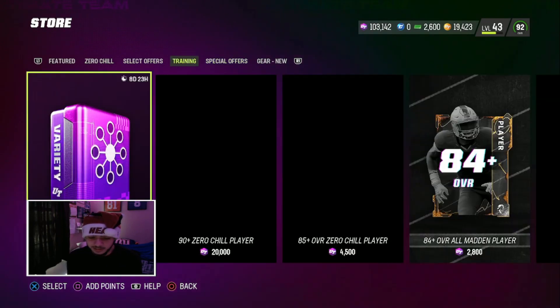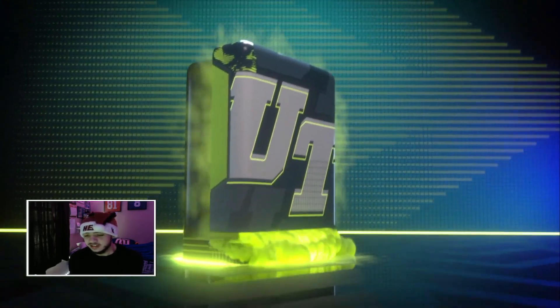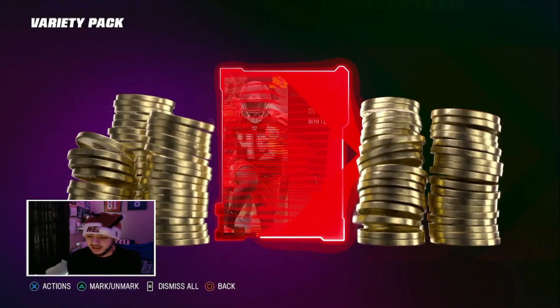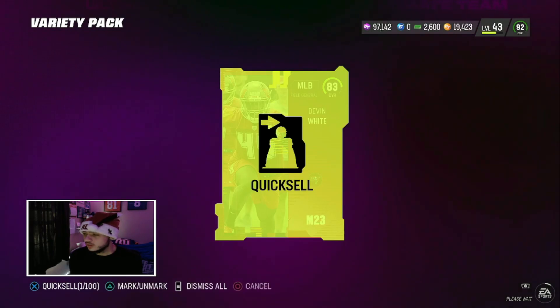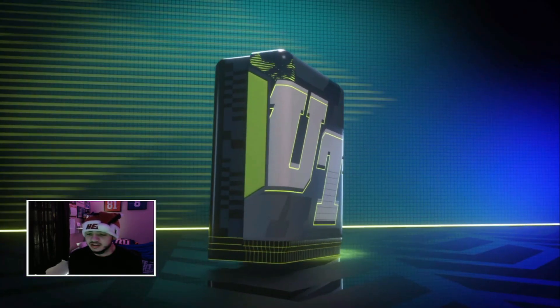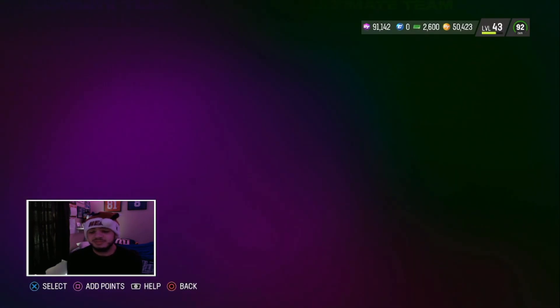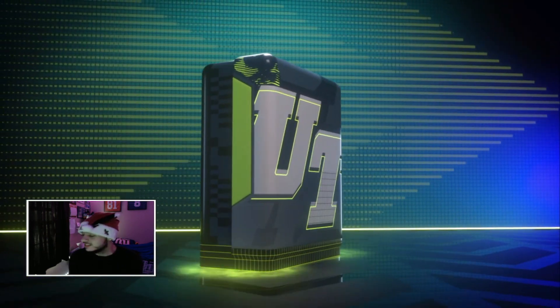Let's go, let's see if we can pull anything - I'll open up a couple and cut. Hopefully we pull something nice, come on. Imagine first pack LTD - that don't weigh, 83, that's not bad. We need to stack these coins up because I need three more 93 or 92s - that's all I need. Come on, one time please, Madden. Please just let me see that red flash or the red fire come across the screen. Kirk - I don't like Kirk right now, Kirk just beat us!